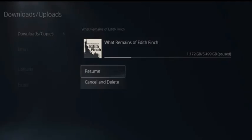Should you want to resume downloading afterwards, follow these steps: press the PS button on your controller to pull up the control center, select Downloads, highlight a game and press X on your controller to select it, then highlight whichever game you would like to resume downloading and select Resume.